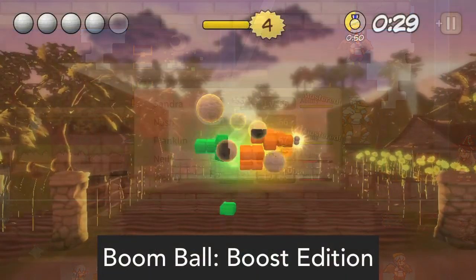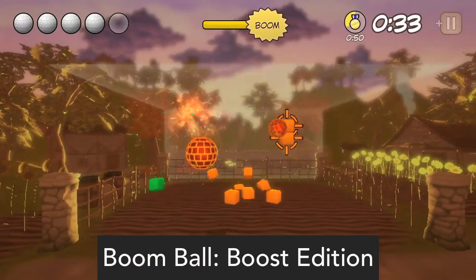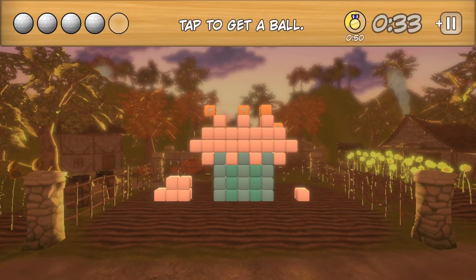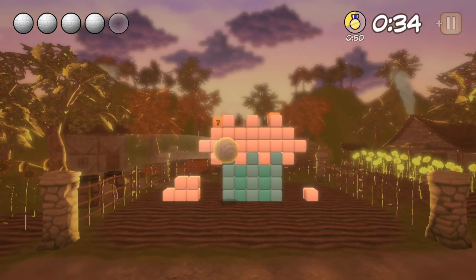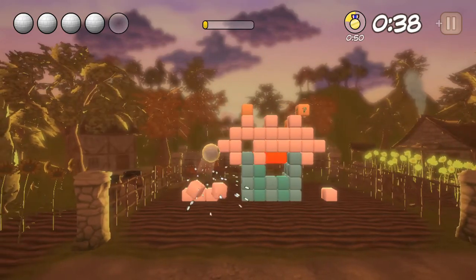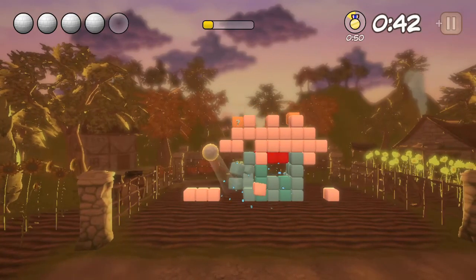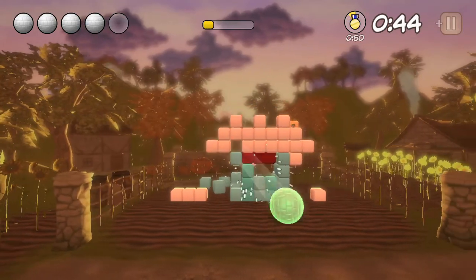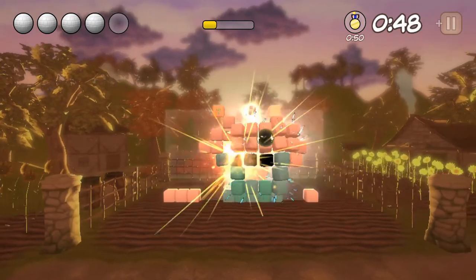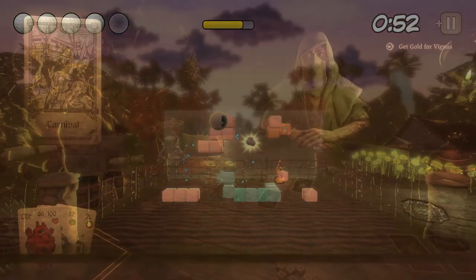Boom Ball: Boost Edition is a 3D puzzle game where you hit a ball at a series of blocky structures. You can either use the Joy-Con and wave them around to hit incoming balls, or use the touch screen to swipe at them. Boom Ball was one of those Kinect games back in the day. If you opt to use the touch screen, be prepared for those balls to come at you fast. Does it look like a shovelware game? Absolutely, but it doesn't mean you might not have fun with it.